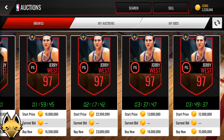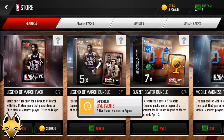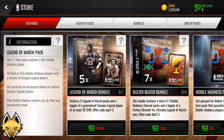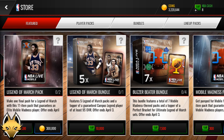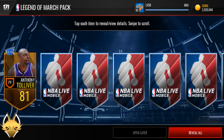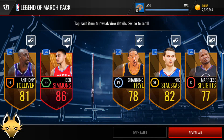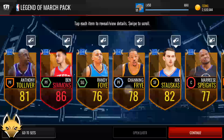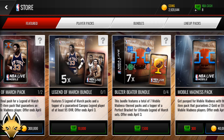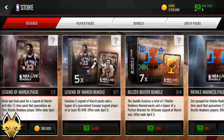Tons of good cards we can get from these packs. But before we open those, there are new Legend of March packs — each pack costs $300,000 and you get 10 Gold or Elite Mobile Madness players with a chance at a Campus Legend player. Opening one right now. We get Ben Simmons — that's probably the guaranteed one — and nothing else. So this pack is not worth it in my opinion. There's also a Legend of March bundle that can give you a Campus Legend player.